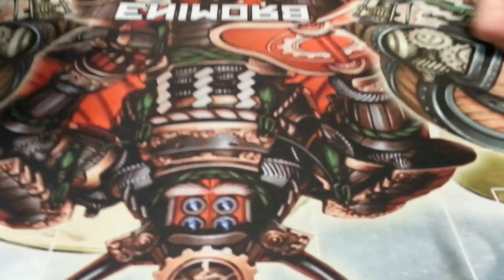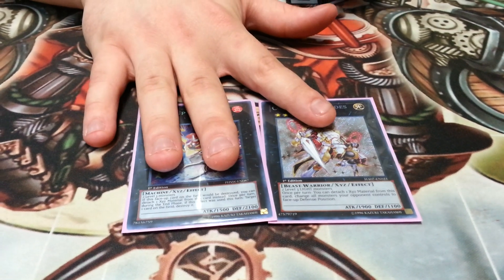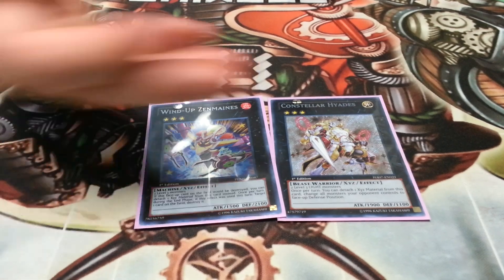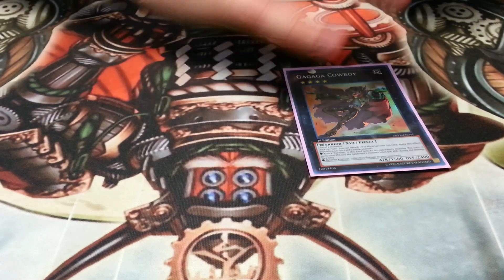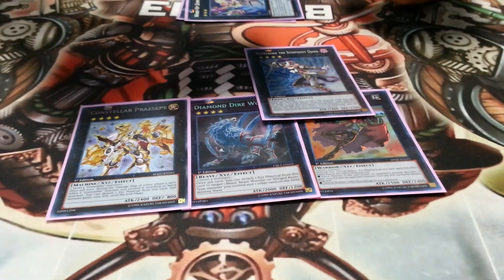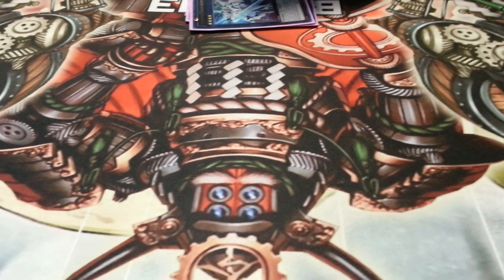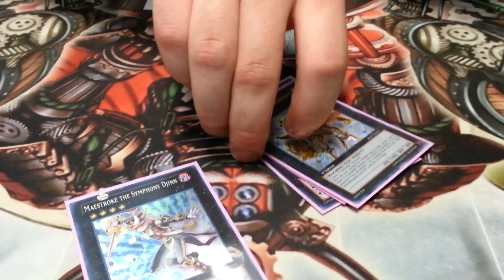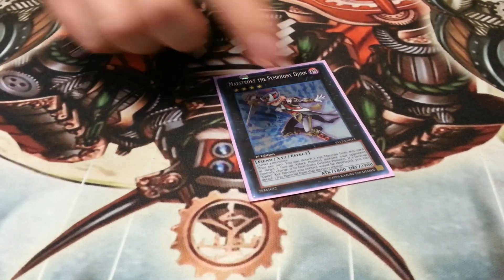Extra deck now: two Rank 3s — Hyades and Zenmaines. Even Hyades — he's okay, but I only have him in case I have two Sheridans, go right to Hyades, and then go right to an M7. For Rank 4s: Cowboy, Diamond Direwolf, Maestroke, Abyss Dweller, Gagaga Cowboy, Photon Papilloperative — the whole deck is all LIGHT except for Ultimate Offering. Even Shock Master — I'm actually thinking of taking him out. I don't like him that much; I just don't need him.